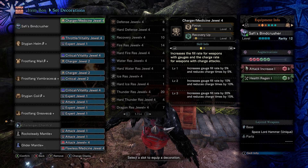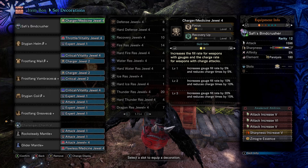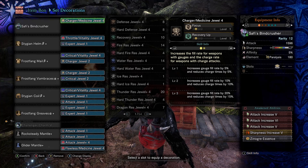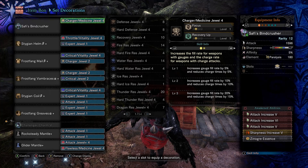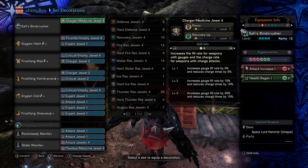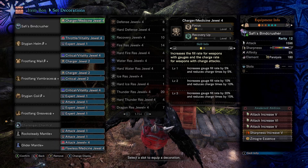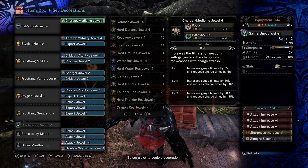I'll show off what perks my Hammer has. This is a Paralysis Hammer, just because I don't have another Blast one. The only Blast one I had was the one I used on the Stamina Thief build, and I don't want to change that because the Stamina Thief build is actually awesome and I've been using it a lot. So I'll probably have to farm more Safi, get another Blast Hammer, or just go Meld and try to get one from there.